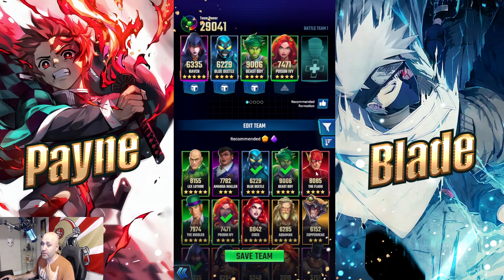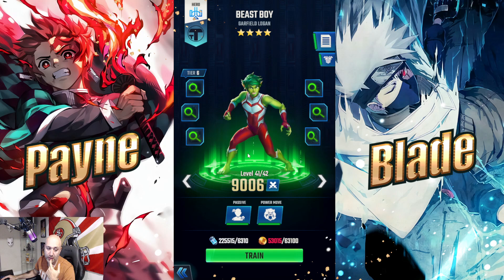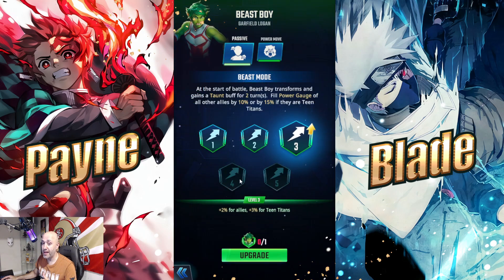I'm swapping Amanda Waller out for Flash so I can show him off too. Now let's talk about Beast Boy, who I think is probably the best tank in the game to date. He has the highest HP pool and is one of the hardest-hitting AoE tanks in the game — one of the only AoE tanks, which makes him incredible for PvP, challenges, and story mode. His passive taunts at the start of battle for two turns, and also fills the power gauge of all allies by 10% — or 15% for Teen Titans — giving you a big early advantage.